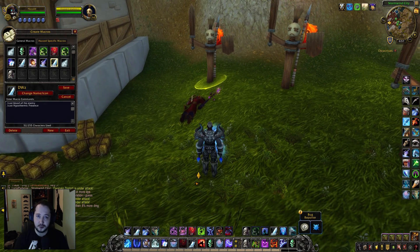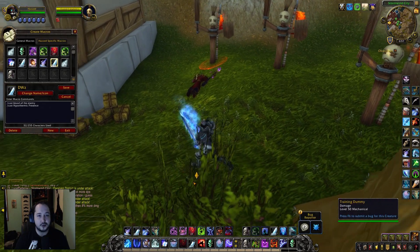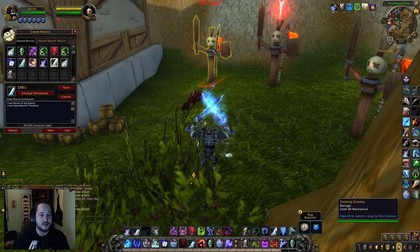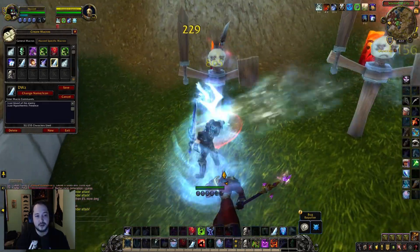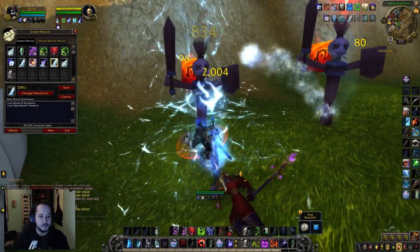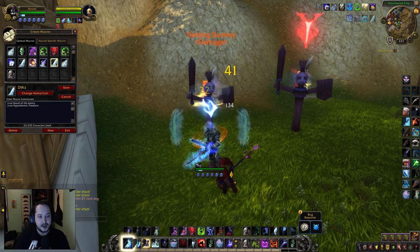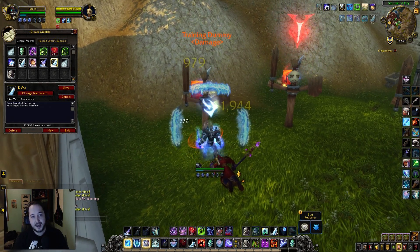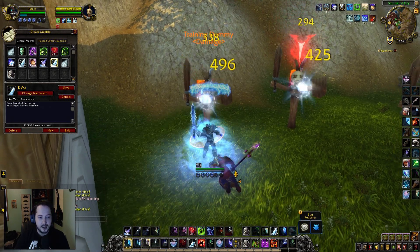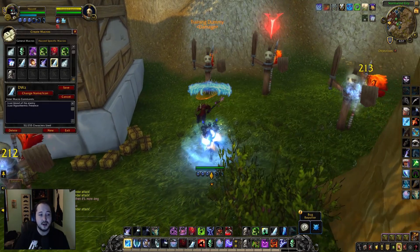Let me show you what it looks like all together. In a quick burst scenario — say someone's charging me in a duel or battleground — I'd throw in Empowered Rune Weapon early to generate runic power. Make sure to get a Howling Blast proc to get dots on the target. Then everything comes out: big Chill Streak, Frost Strikes dropping — massive damage being pumped out. Obviously there's some downtime because Hypothermic Presence is bugged and can't generate eight Frost Strikes right now, but we're still dealing massive burst pressure in that small window.